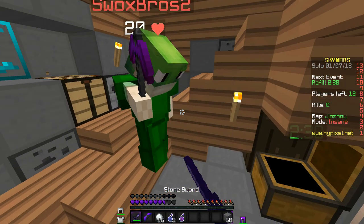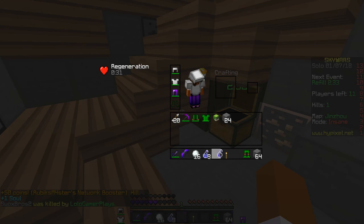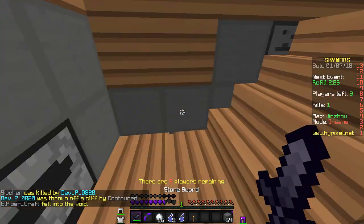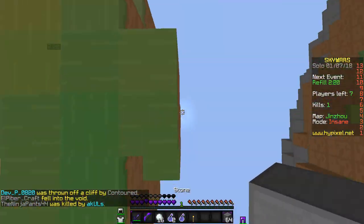Why are you trying to rush me with a pickaxe? That is not smart whatsoever, my friend. Oh man, he had a potion too. Rest in peace, froggy. Let's take this swiftness potion and hope this guy doesn't see me build.